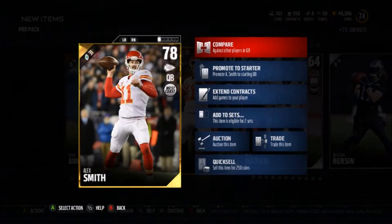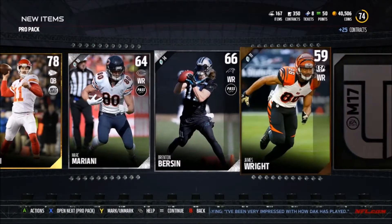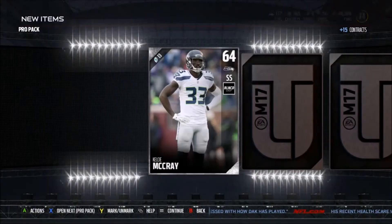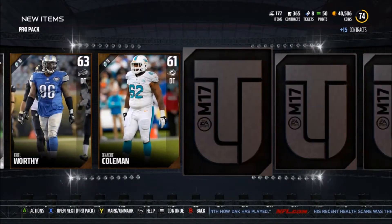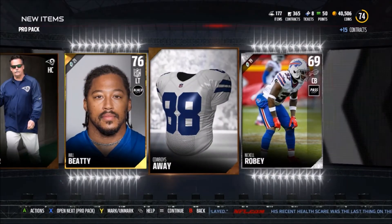We finally get a quarterback — I have no quarterbacks. We got Alex Smith: 88 short, 86 mid, with 70-75 deep ball which is horrible, but it's better than using the silver quarterback I have. Keep moving on — the game glitched out right there, that was weird. We get more alternate uniforms — Steelers throwback.